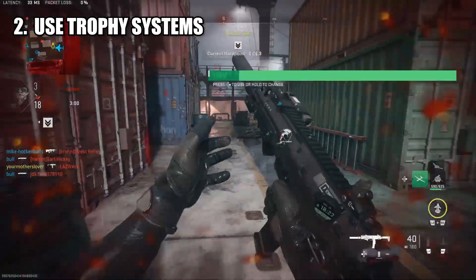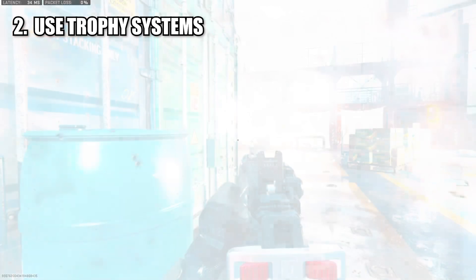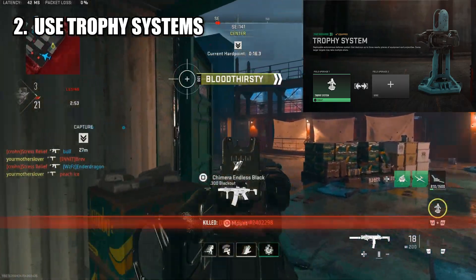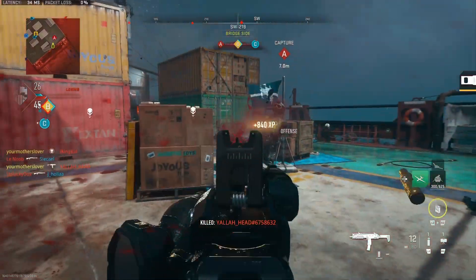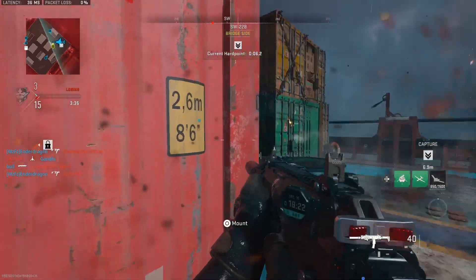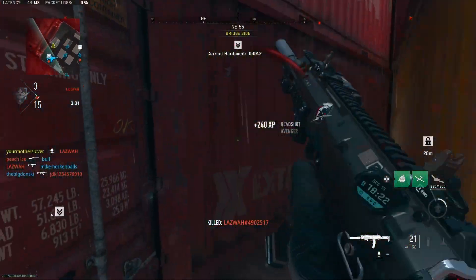Shipment is always chaotic and fast-paced, and this year it is no different. With flashbangs, stuns, and nades being more infuriating than ever, the use of trophy systems as your field upgrade couldn't be more essential. The flash duration in this year's Call of Duty feels longer than it's ever been, and even with the battle-hardened perk, it still feels like your screen is flashing white for half the game. Being able to pop down a trophy system to mitigate this will not only increase your survivability and kill potential, but also prevent a lot of frustration.